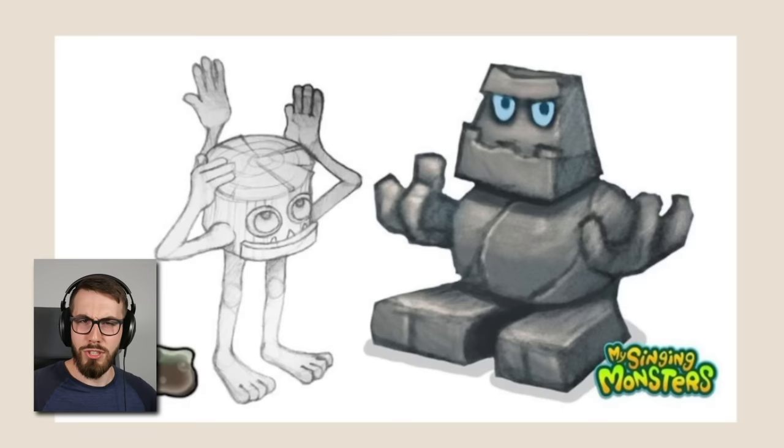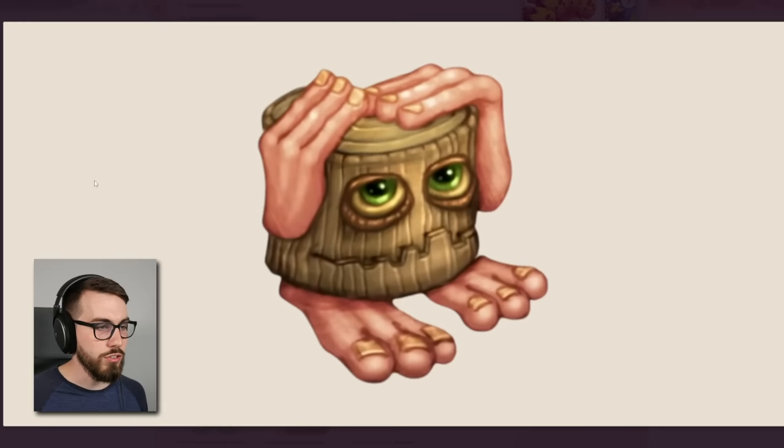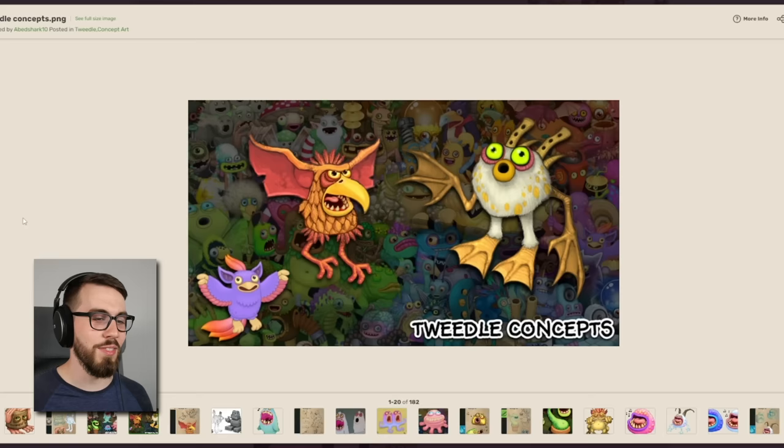The second one kind of looks like a robot — it's kind of nice actually, kind of like a sort of more T-Roxy than the original Noggin. Also guys, from the look of it, they wanted Noggin to be made of wood originally, but then they decided to go with rock.